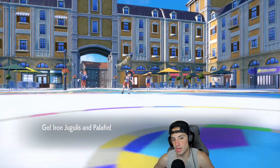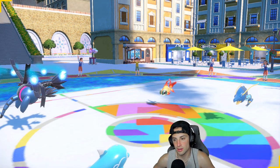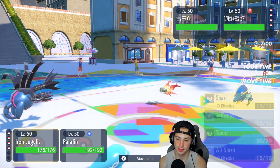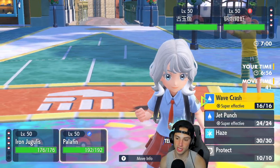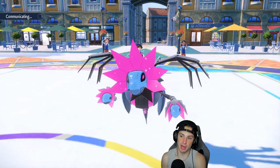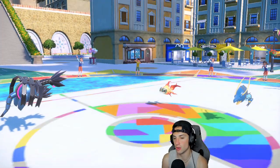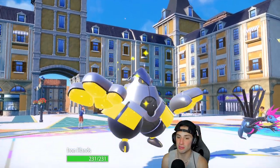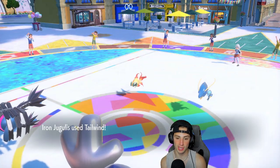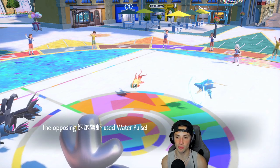They end up going in with Clawitzer and Chi-Yu. I'm a little scared — I'm going to swap into Iron Hands and go for a Tailwind. I could Jet Punch but I'll go straight into Iron Hands to save Palafin. Chi-Yu ends up just Protecting, which is fine. Clawitzer probably goes for a pulse move with Mega Launcher. We get off the Tailwind — that's big time. It goes for Water Pulse — we eat it up, which is great.